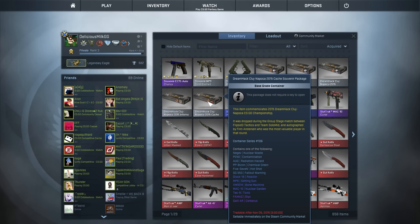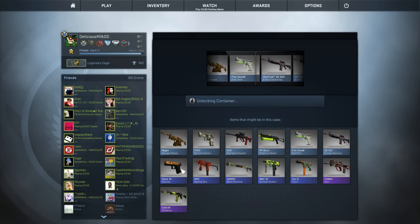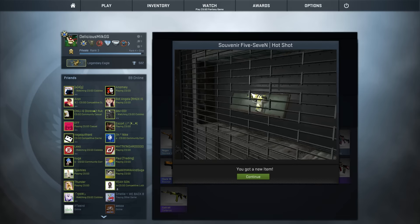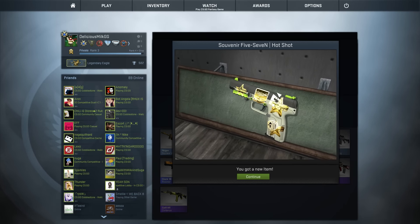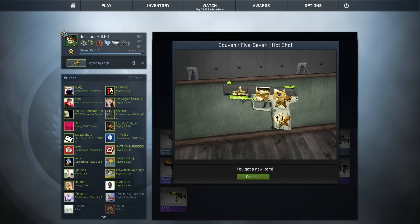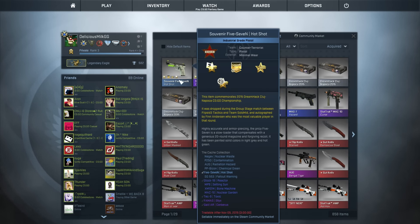Next up we're going to open this one — it's Flipside versus TSM, so it's Cache. Cache actually has a lot of cool souvenir skins like the Glock and the FAMAS. We got the Five-SeveN, which is actually not too bad. It looks pretty cool — the only reason I probably won't use it is because it has Karrigan on it. I kind of wish it had a different sticker, but it doesn't look too bad. All the Cache ones actually look pretty decent.